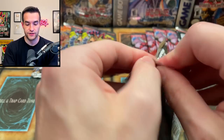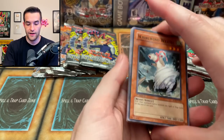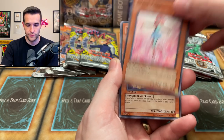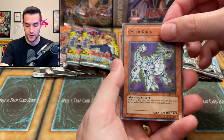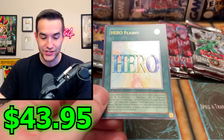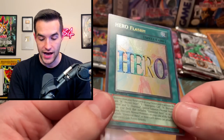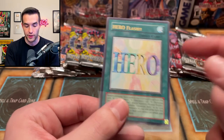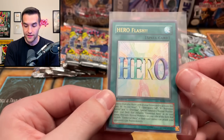Enemy of Justice time — it's time for some justice for our enemies! We have a Whirlwind Wiesel, Majestic Mech Senku, Destiny Signal, Cyber Tutu, Swift Birdman Joe, Elemental Recharge, a Royal Knight, Cyber Kirin, and can we get an Ultimate Rare? We can! A Hero Flash — first edition! This is actually a sick one — it's an ulti Hero card first edition. That's probably one of the cooler retail cards you can get in an Ultimate Rare. It's probably worth a decent amount being a Hero card. Ultimate Rare pull number two!